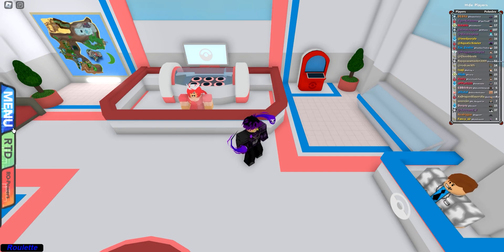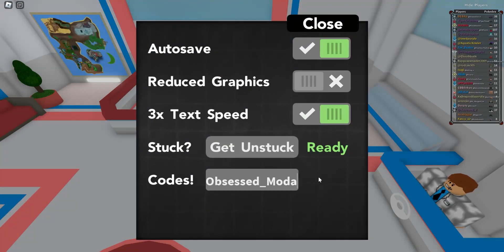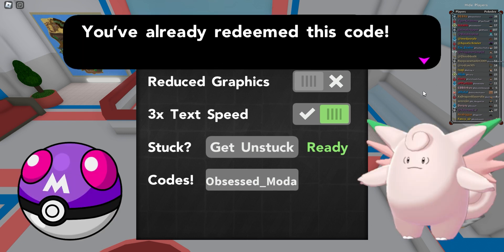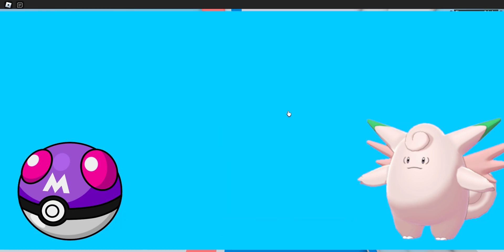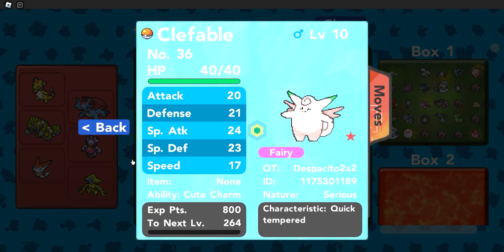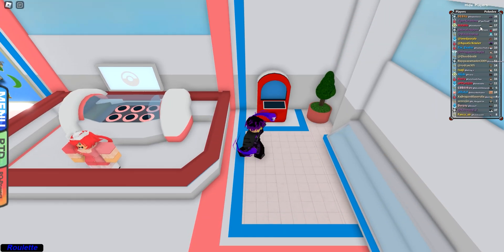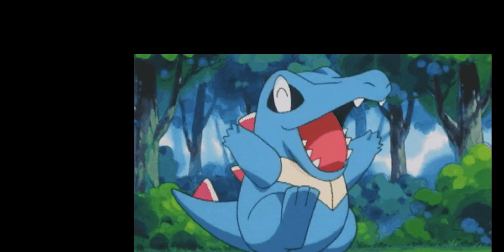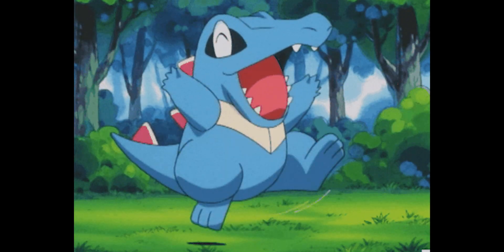Our third and final code is 'obsessed_boda' as spelled here. This code gives you a shiny Clefable, one master ball, and 15,000 Pokédollars — pretty useful. I'm pretty sure you only need one gym badge for this code, but if I'm mistaken it's two gym badges. It's going to expire in five days similar to the other codes, so use it as fast as you can. Thank you guys for watching.